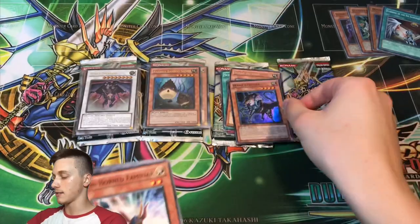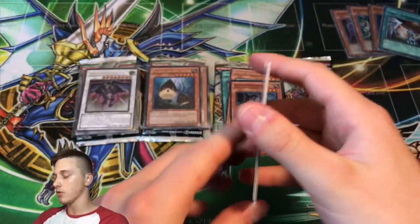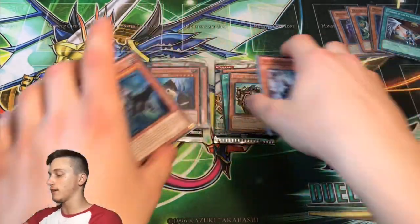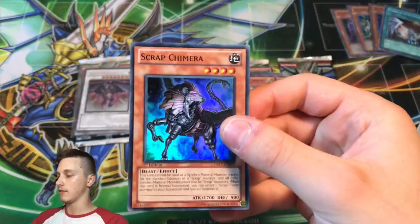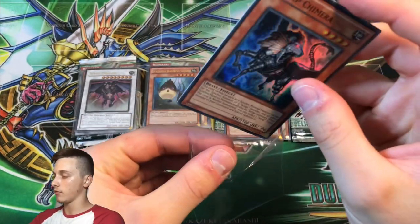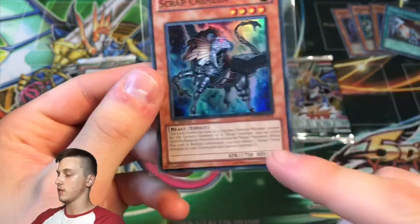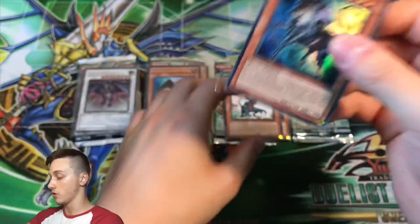Scrap Chimera — look at that, beautiful. 1700 attack, 500 defense. It looks like one of those ace monsters from Scrap decks — great effect, decent attack. It's definitely a monster you'd run in your Scrap deck alongside Scrap Dragon. It searches and special summons Scrap Tuner monsters — that was awesome!